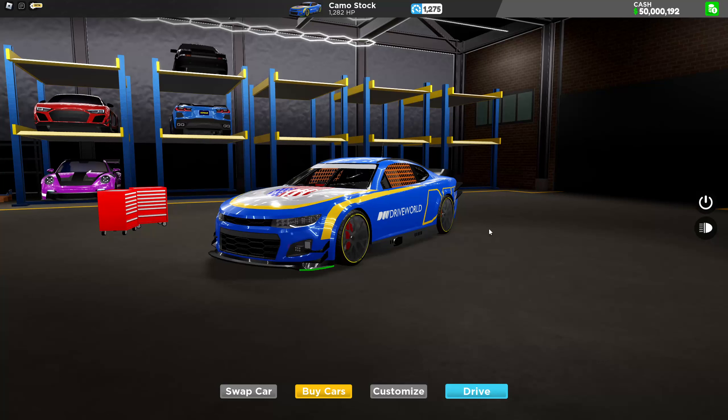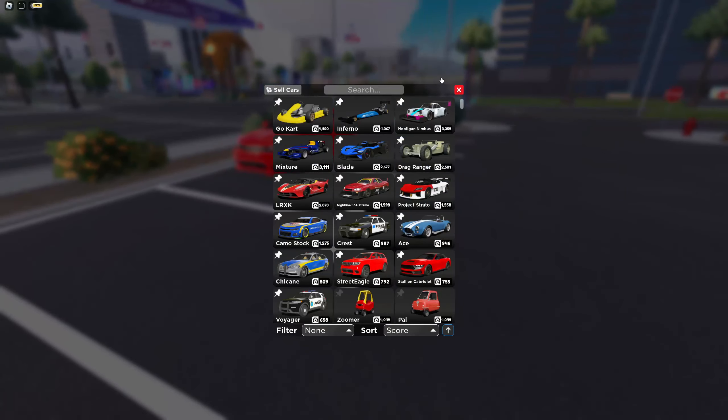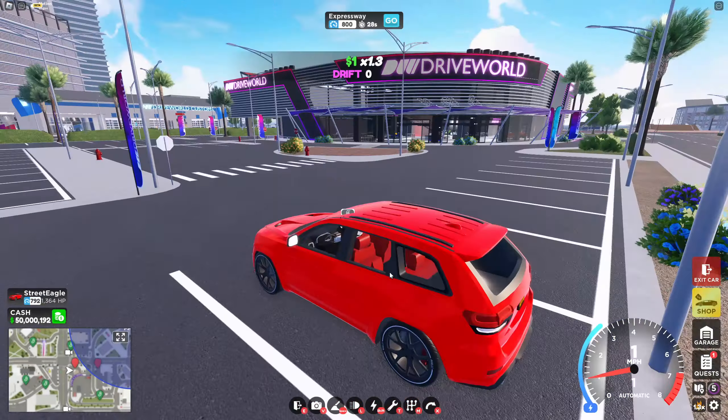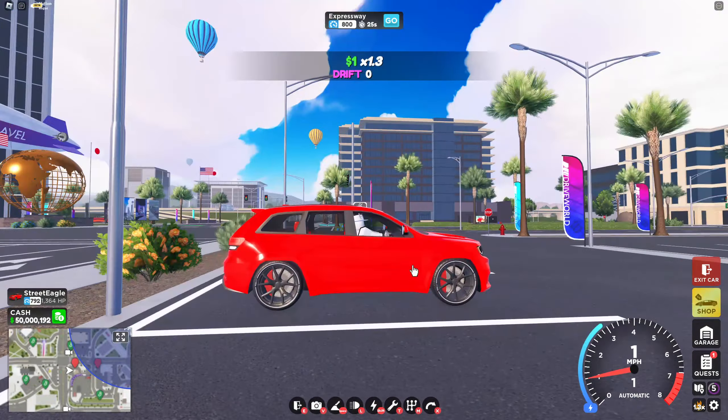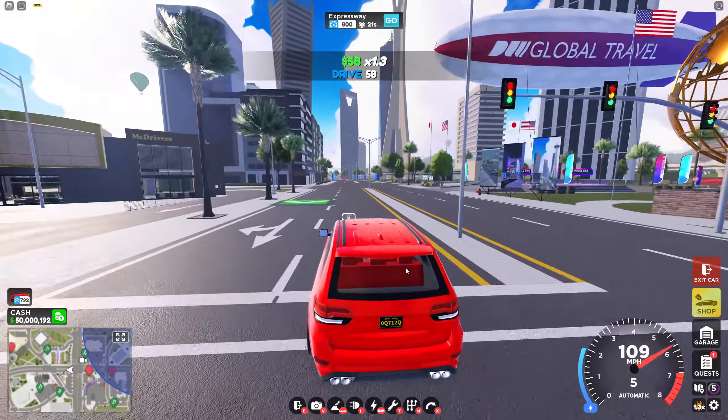We have a new update in Drive World. The car isn't in the shop in the testing game, but it is here — it's called the Street Eagle. When we spawn it, it's just the track car, and it's actually really quick for some reason.